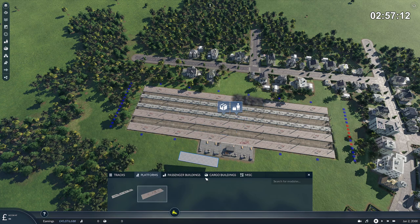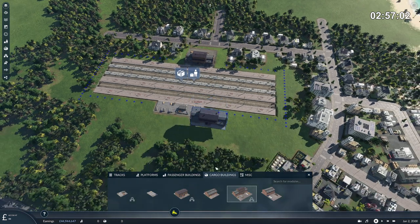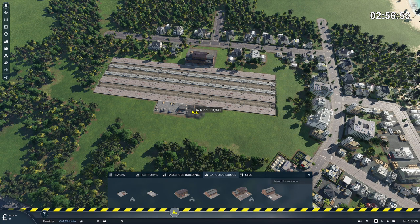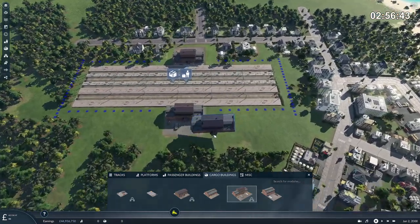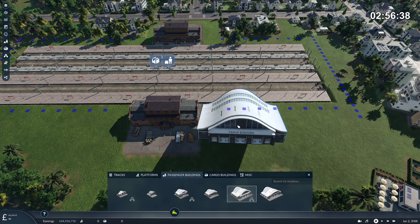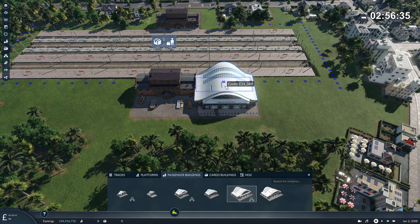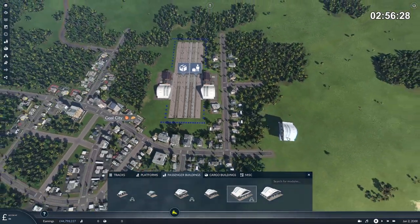We're going to need some big cargo buildings. Let's get one up this end. We're destroying half the town but that's fine. We'll get them bigger down here as well. We are going to connect up passenger platforms as well — it's going to be a through station. You'll have to excuse the editing as my brain decides to stop working at times while I'm trying to think ahead, but this should do it. We might need to redo that road, which is a little bit worrying, but we'll make it work.